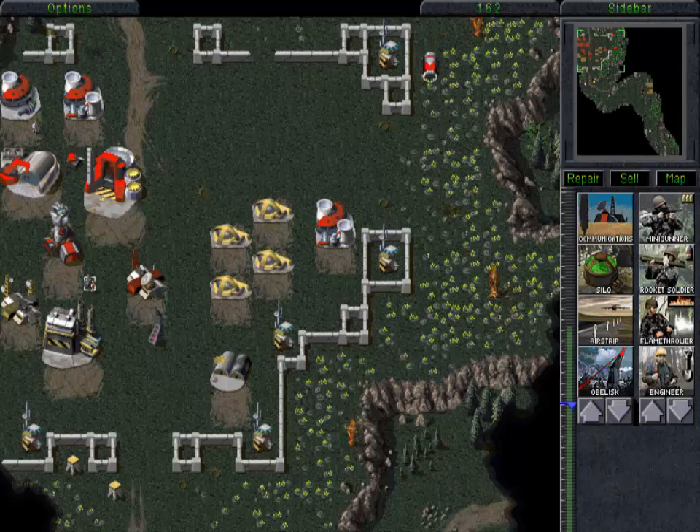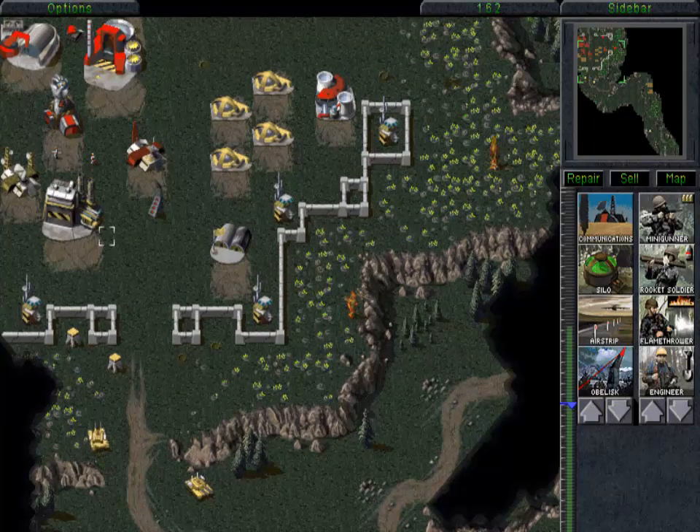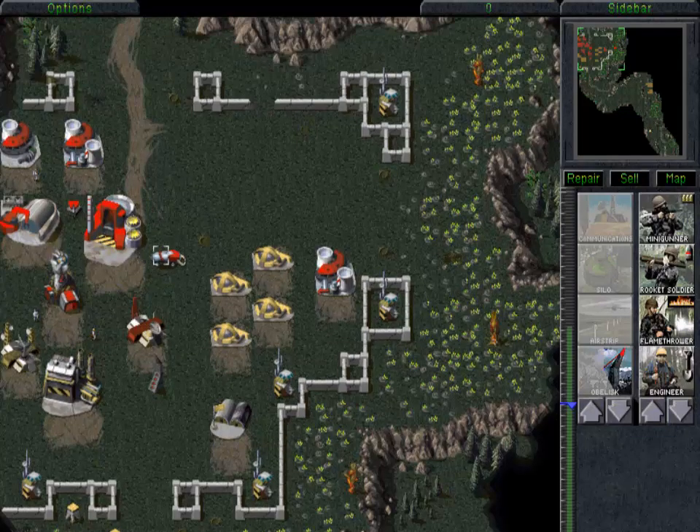All that talk about provocation earlier was foreshadowing for this moment. I had my newly trained rocket soldier attack part of their base — the advanced communication center — and that caught the attention of the mammoth tanks. So here they come. In a fair fight these mammoth tanks are pretty tough to take down, but when you have got an obelisk it is not a fair fight. With the mammoth tanks out of the way, the next thing we are going to do is take care of those last two guard towers. Since they are out of the obelisk's range, we are going to send the stealth tank to deal with them.